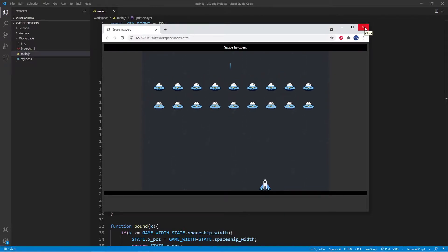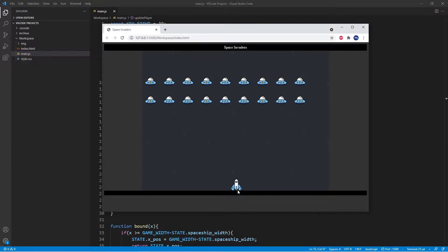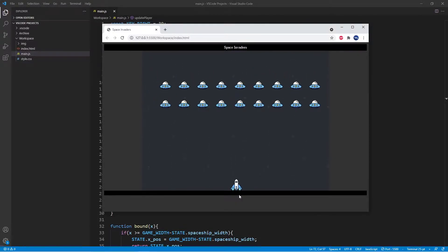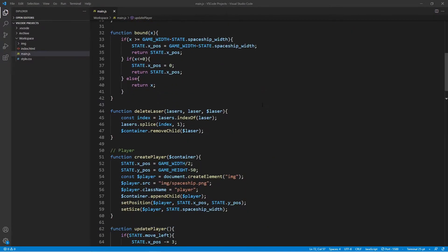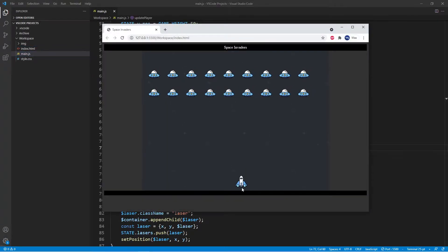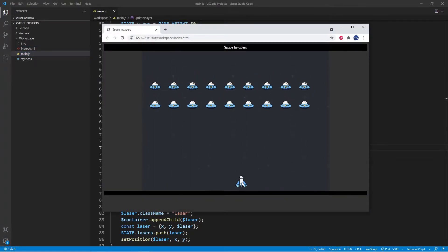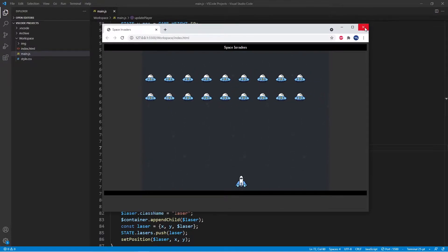The very first thing we're going to do is add a bit of an offset from the bottom of the screen to the spaceship. So right here where the position of the player is set, we want to subtract from the y value — we're going to subtract 15 pixels and save it. Once we run it again you'll see that there will be a bit of a space between the spaceship and the bottom of the screen, which makes it look a bit nicer.